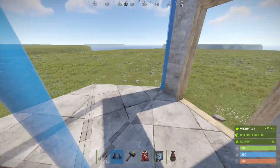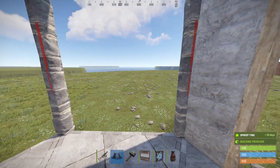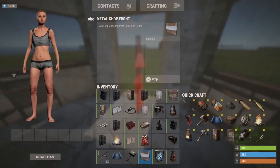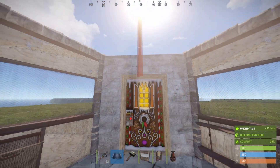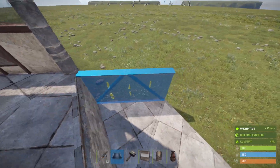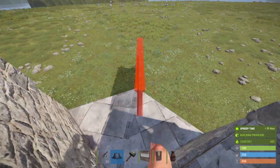Place a doorway and 2 wall frames with shopfronts in them over here to have a great view to see if there are door campers anywhere near. Of course, surround the whole base with walls.